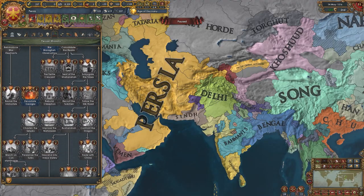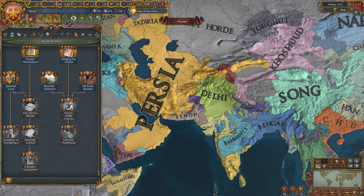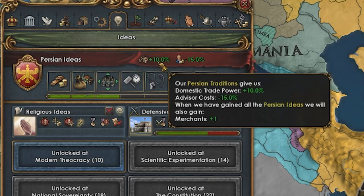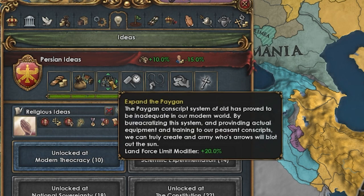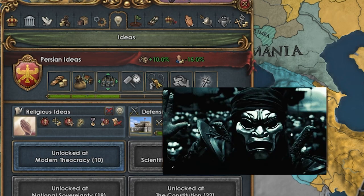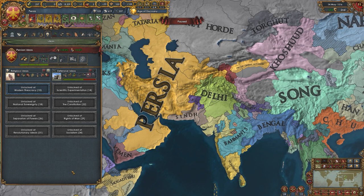Persia has been working their way through a few of their missions, though they've got quite a few more to go to make meaningful progress. They decided to go defensive ideas with their second group. The Persian traditions give domestic trade power and advisor costs, and when they finish out, they get a merchant, leaders without upkeep, general costs, goods produced, land force limit, build time and dev cost, discipline, and an immortals drill gain modifier — I assume the immortals is a special unit type. Admin efficiency and tolerance of the true faith. Very well-rounded and a very strong tag.